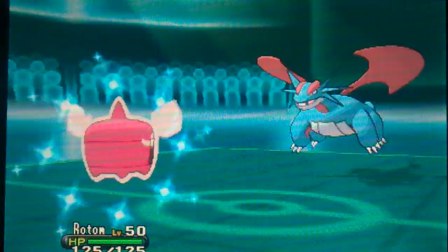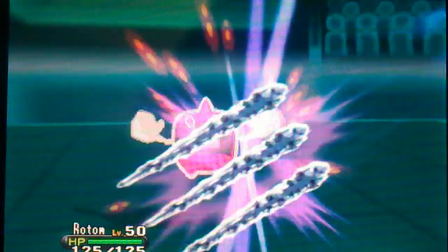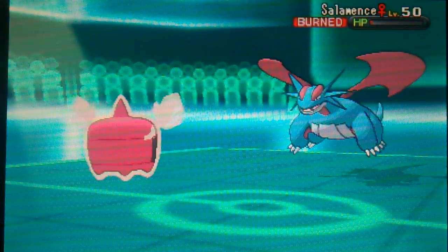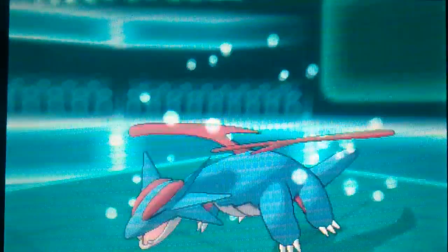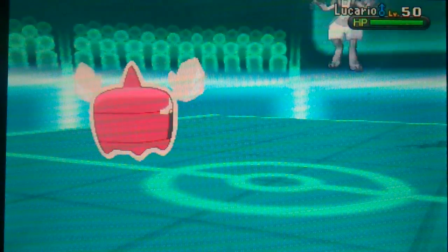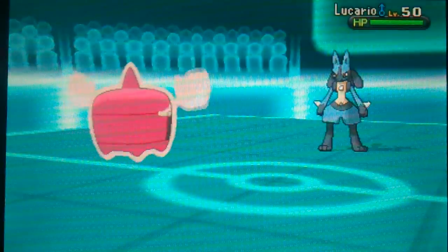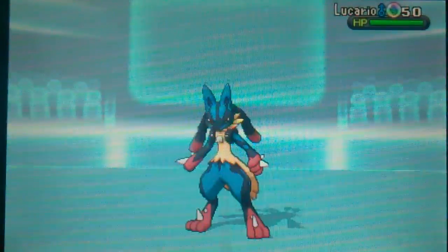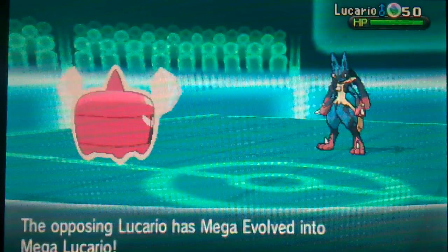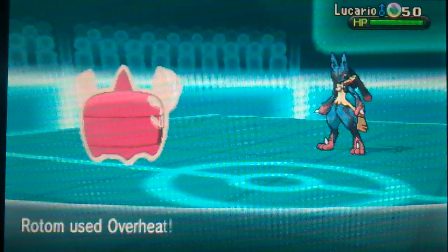I'm going to send in my Rotom-Heat. He actually just missed the Dragon Claw. Since he's burned, he only had like plus one attack. The burn is going to take him out. I don't know why he did this — he made a big mistake. Because guys, I'm Electric and Fire type. He actually tried to use Earthquake against me — that is kind of funny and sad at the same time. He probably did it on accident, but he tried to use Earthquake on me. Everything was good besides that.